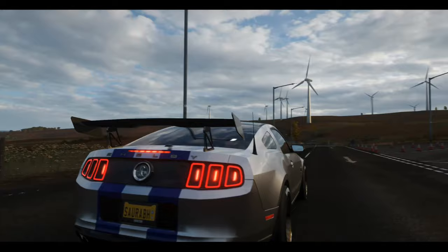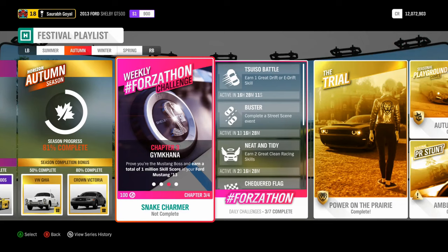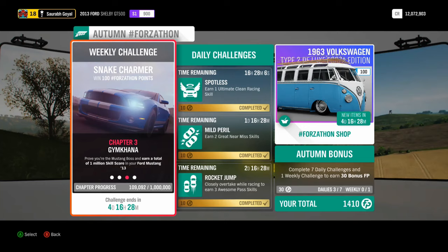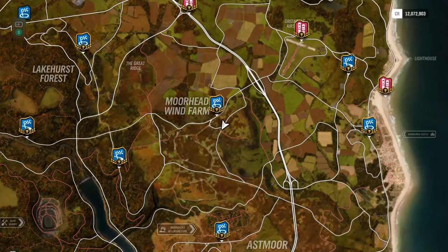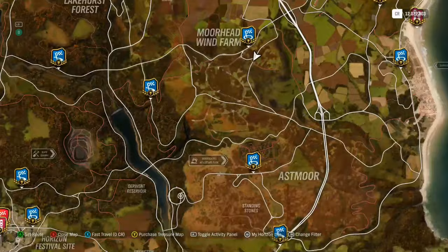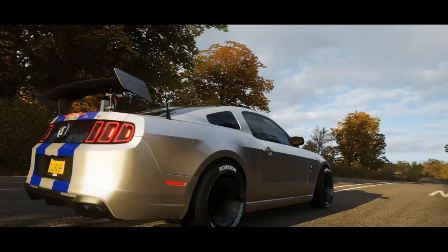Let's check our progress — I don't think it'll be more than 10%. We're at 80% on the Autumn season... wait, no — the skill score objective shows we're only 10% complete, meaning we still have 90% to go. The rest of this section is going to be pretty boring — you can skip ahead if you want, but I have to stay and get to 1 million.